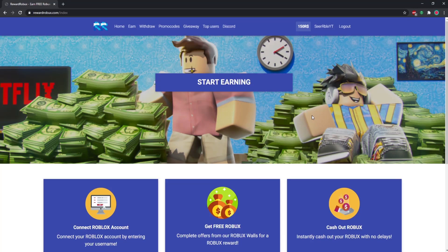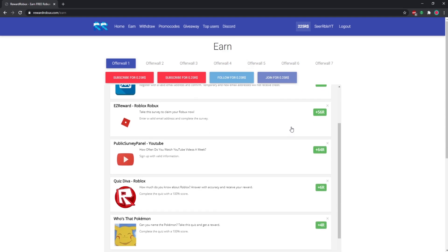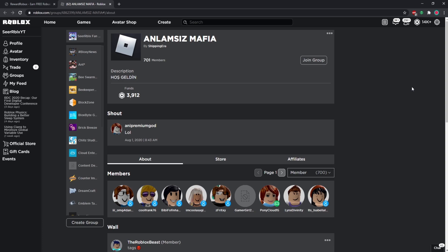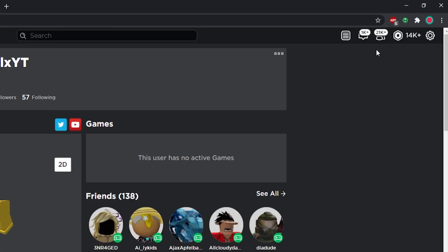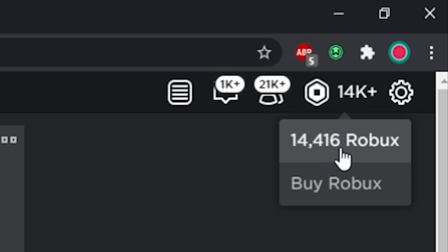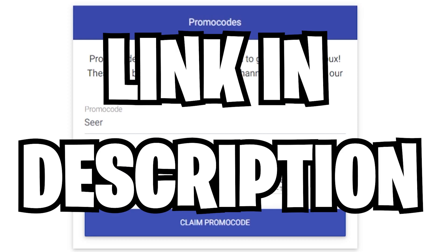First, I have to show you guys this site where you can get some easy and free Robux. Basically, all you got to do right now is go to rewardrobux.com and log in with your Roblox username only — no password required. Go to the earn tab, then complete any offer or survey you want for free Robux. Once you've completed some surveys, go to the withdraw section. Let's try to withdraw 75 Robux. After you hit withdraw, you have to join the group it tells you to join. Then it says you withdrew 75 Robux. Let's go to my profile — it says 40,340. Let's reload real quick. There you go, now we have 416. Also, use code SER on the site for some easy Robux. Go to the site right now and start earning your free Robux today.